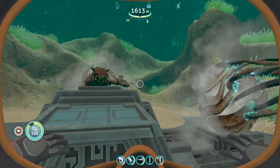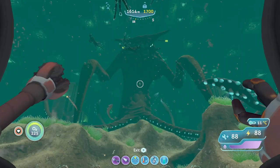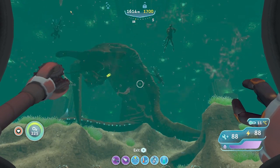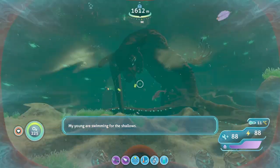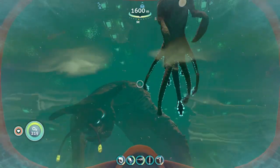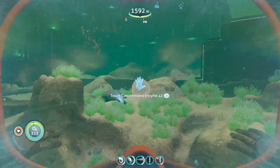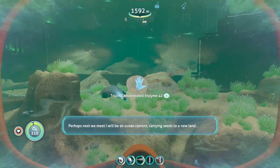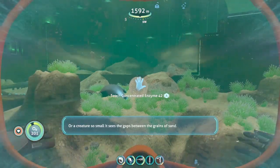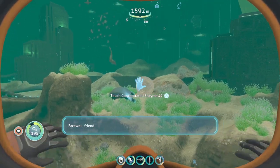They are hatched. They are free. She has been weakened to the point at which she can no longer stand. My young are swimming for the shallows. I thank you. Their freedom is my end. What will it be like, I wonder — to go to sleep and never wake up. Perhaps next we meet I will be an ocean current, being carried to a new land, or a creature so small it sees the gaps between the grains of sand. Farewell, friend. Goodbye.